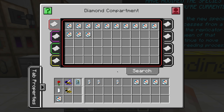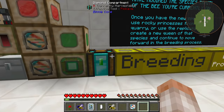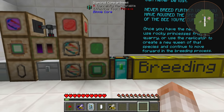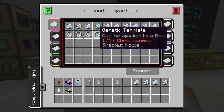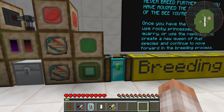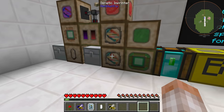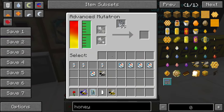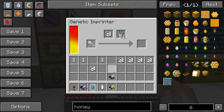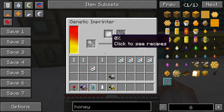As you move through bee breeds, you'll find you keep needing to go back to earlier bees — for example, you need Diligent bees to make sweetened and sugary princesses. So create a compilation of all your species, and compartment storage works well for that. Label tabs as 'species,' 'princesses,' 'traits,' and 'honeycombs.' Put your noble species gene sample in the species tab and it's saved forever.